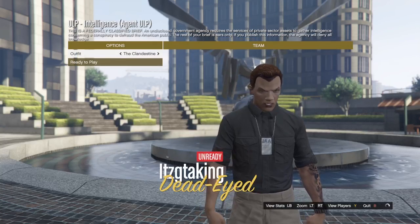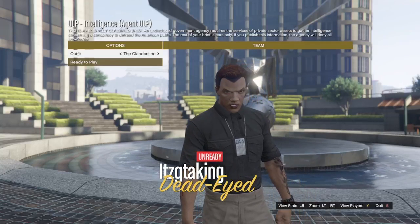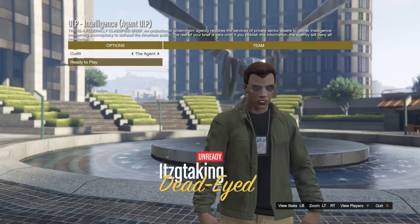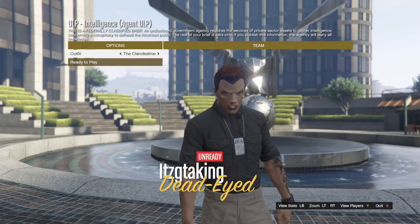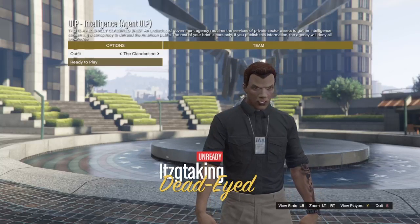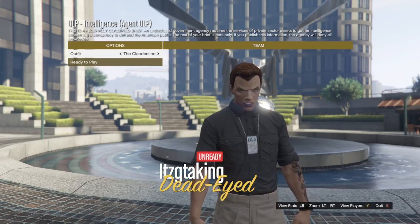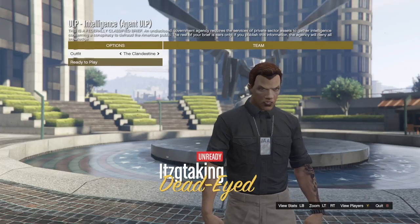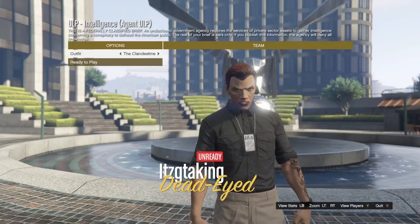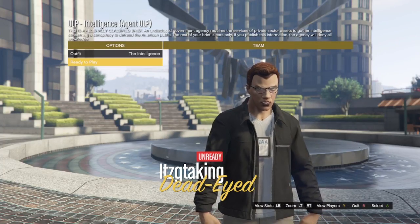Now that we're past the cutscene, this is where we choose the outfit we want to get. I already own one of these, so my other options are these ones here. All outfits are the same across all the jobs except for the last one — for the sixth job in the series you wear a bit more body armor for protection.